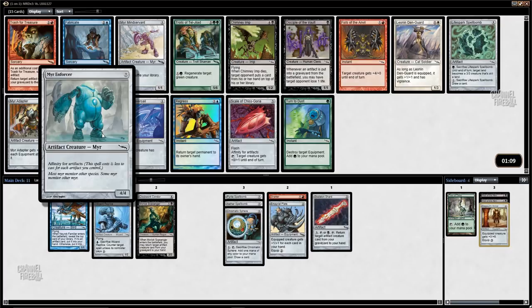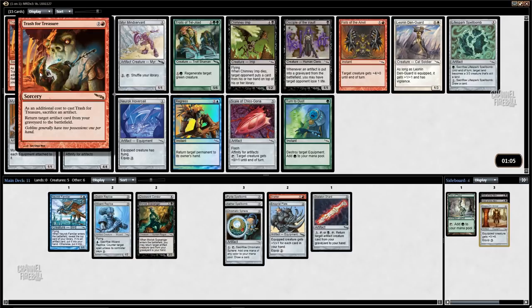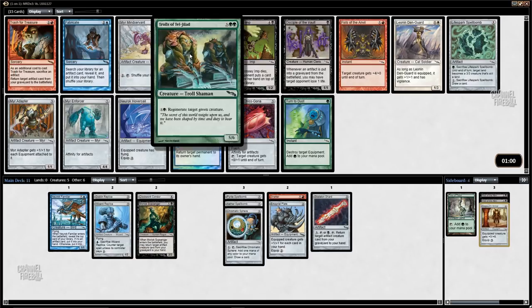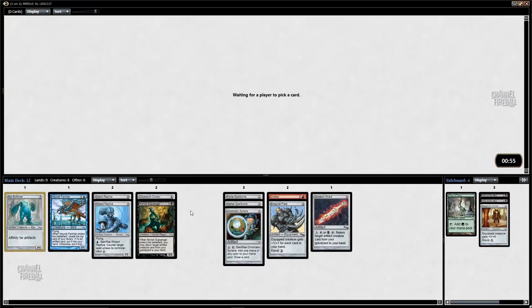This is a bad pack except it's got a Mirror Enforcer, so I'll be slamming that. Trash for Treasure — sweet constructed card. Fabricate — also a sweet constructed card. More trolls, Lifespark Spellbomb — yeah, this looks like it's time to take Mirror Enforcer. Let's put it in the proper curve.